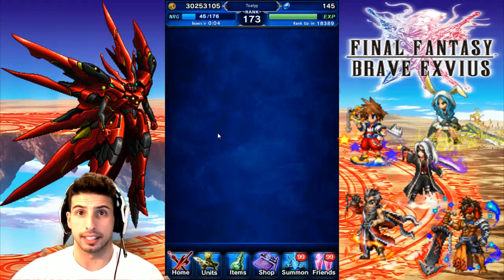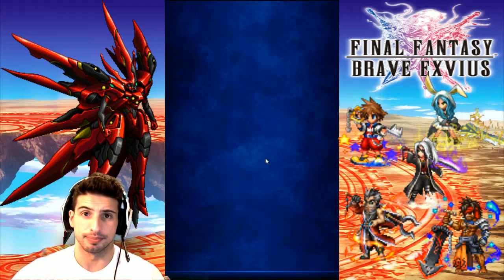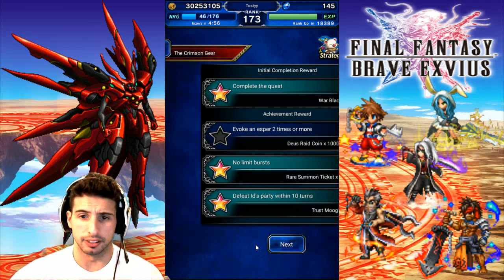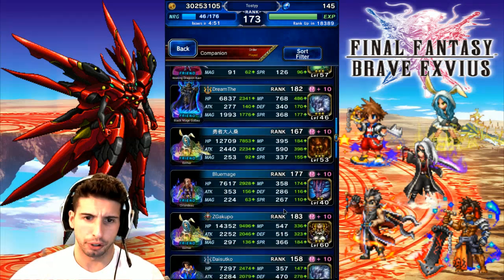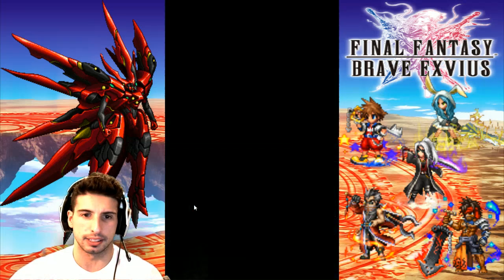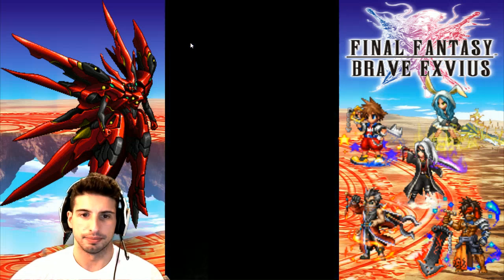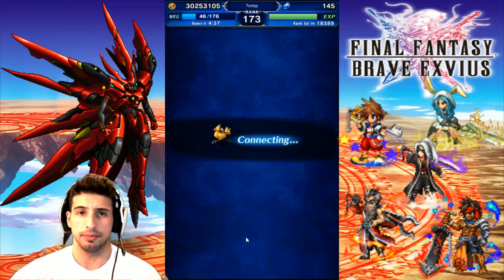I gotta say, Gumi, seriously, you're making these bosses easy. We're gonna kill him in one turn. Here's the trick — we grab a strong right here, that's gonna be just enough damage. You bring a bunny girl, you bring seven-star Esther, and you go into the fight.